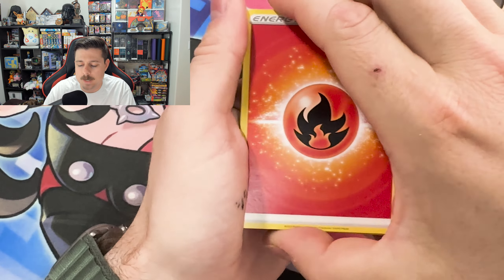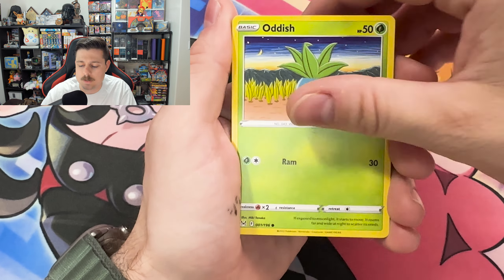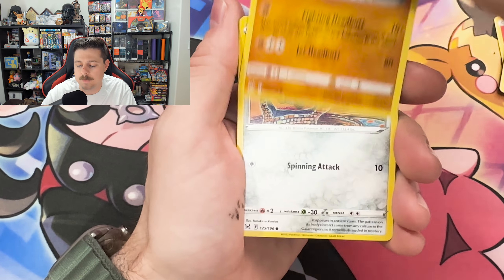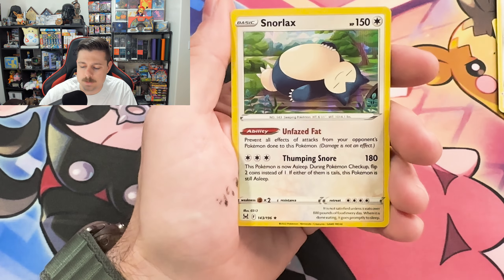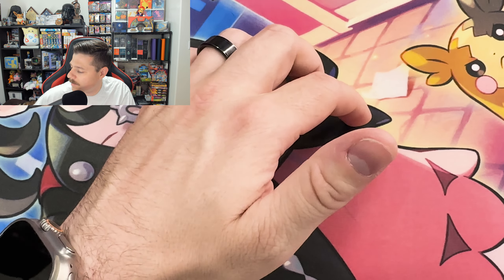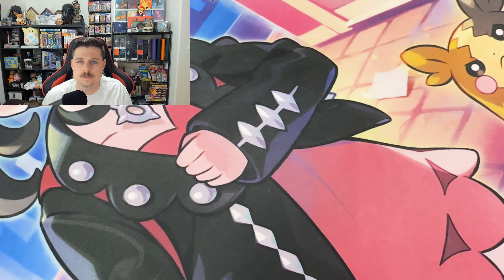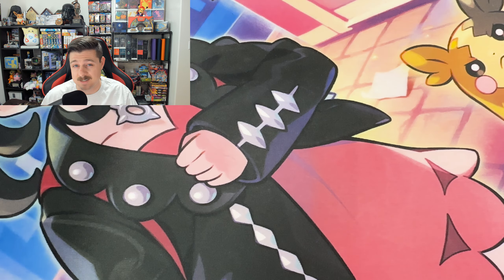Four from the back: Carbink, Iscan, Machoke, Oddish, Poliwag, Phalanx, Bronzor, Makoita, Volo Reverse, and a Snorlax. Yikes. I mean, I know that's a small sample size — only five packs — but that was still kind of sad.